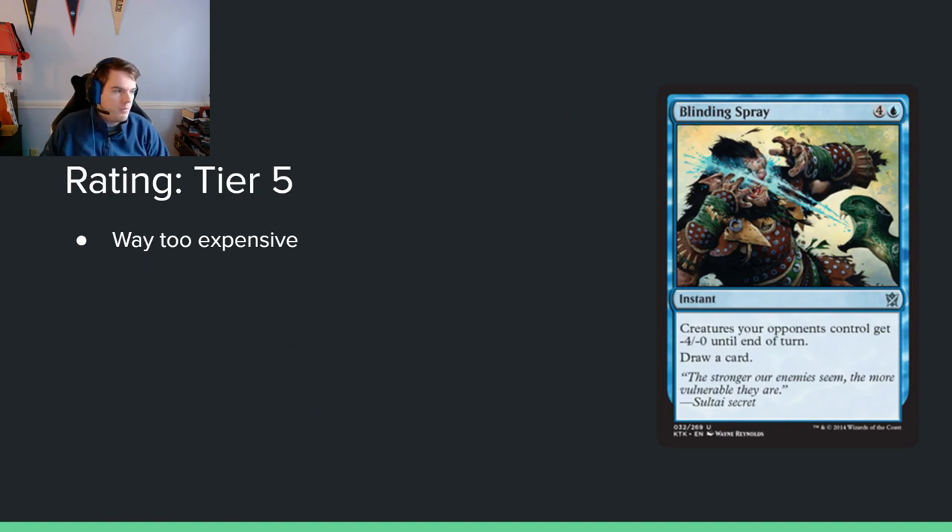The first card is Binding Spray — 4 and a blue for an instant. Creatures your opponent controls get minus 4, minus 0 until end of turn, and you draw a card. This is kind of like a fog variant, but it's 5 mana. Five mana is a lot to be paying for a card that doesn't really affect the board. Also, a lot of creatures in this set have lower power than toughness — so you can't really profitably block even if you play this. You'd still need to double-block their thing, making this not very impactful. I'm not going to cast this card; it's just too expensive.